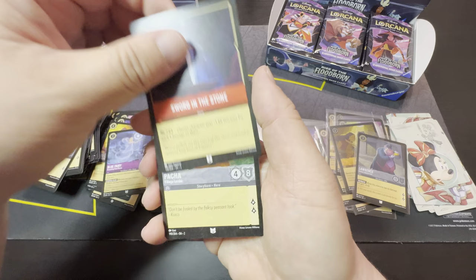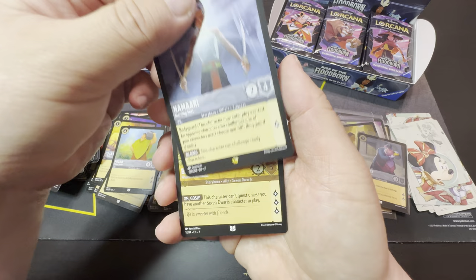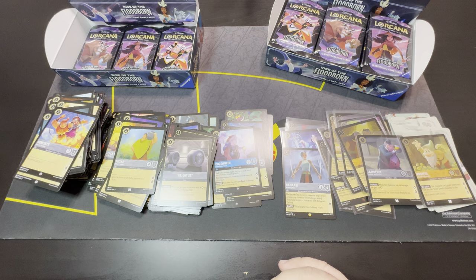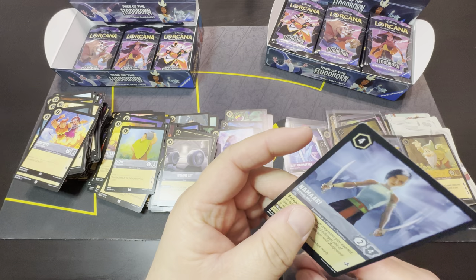There's Panic, Hercules, Blue Fairy, Sword in the Stone, Pacha, Weight Set, Namaari — another legendary — and Bashful as our cold foil. So I think I'm averaging about four legendaries in each booster box, so about one in six.